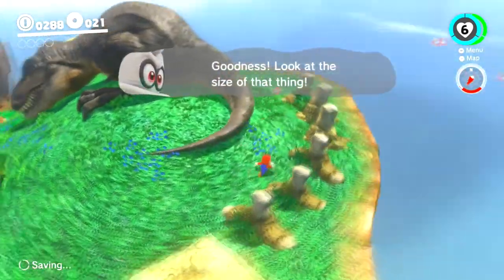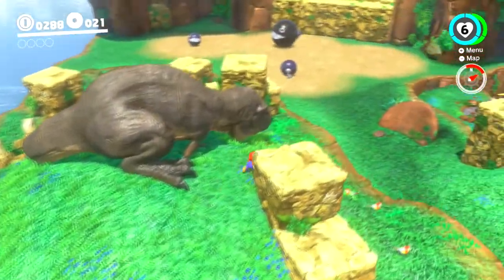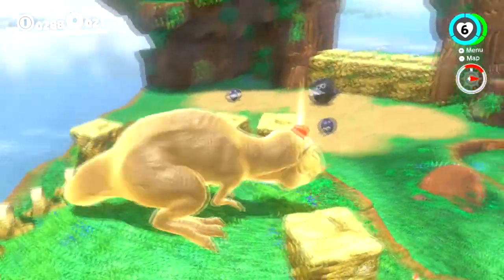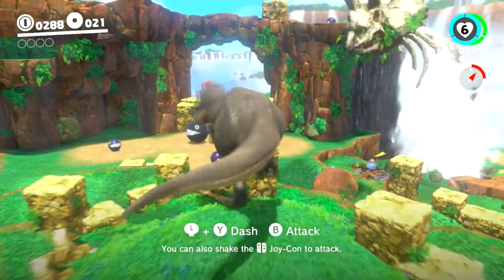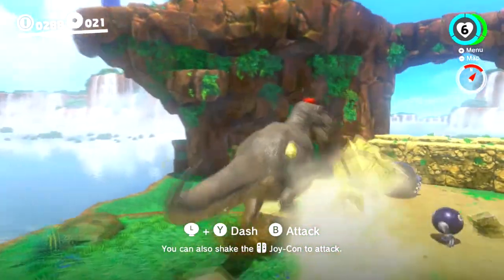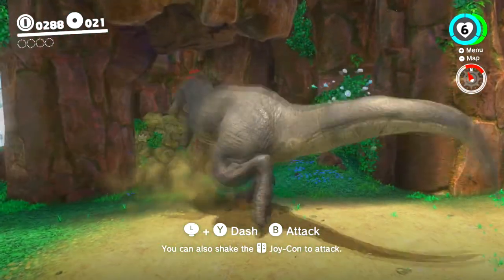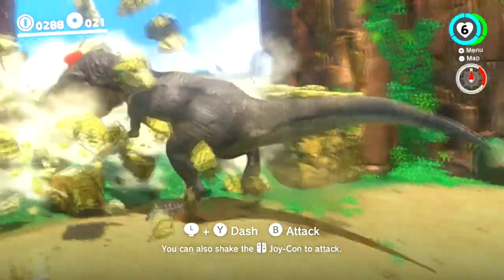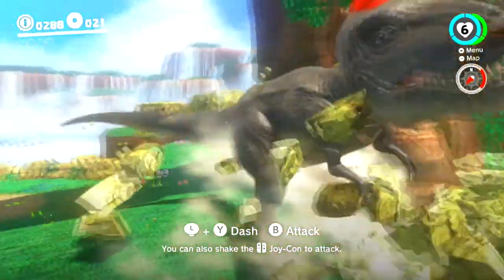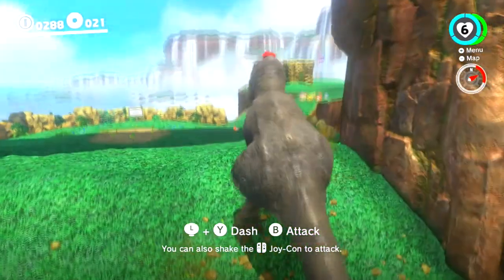Wow, look at this — we have a dinosaur! The dinosaur just looks like he's having a nice little nap, so let's go ahead and transform into a dinosaur! Oh yeah, let's do this! The dinosaur can pretty much smash into different things — you are pretty much invincible with it.